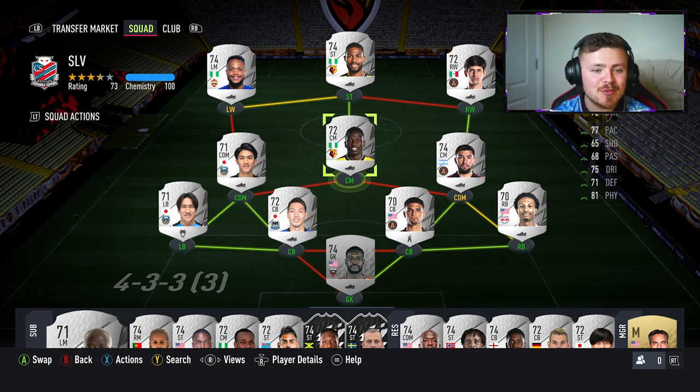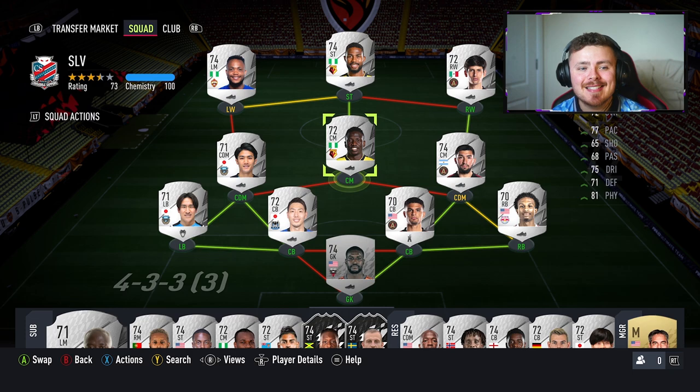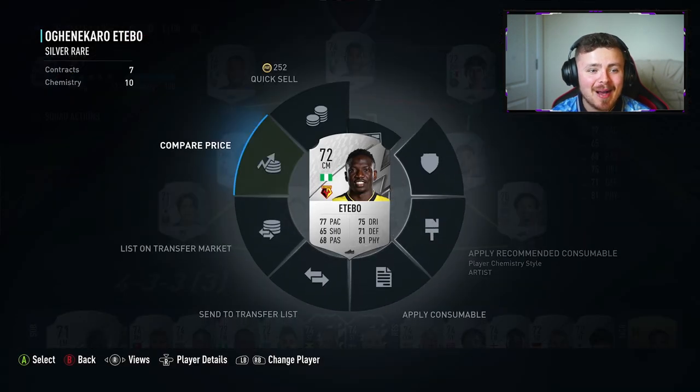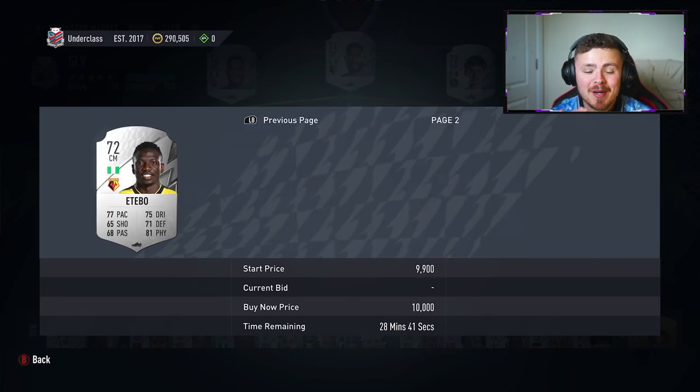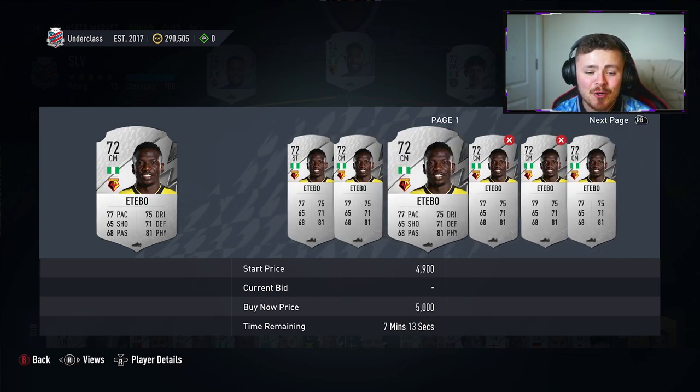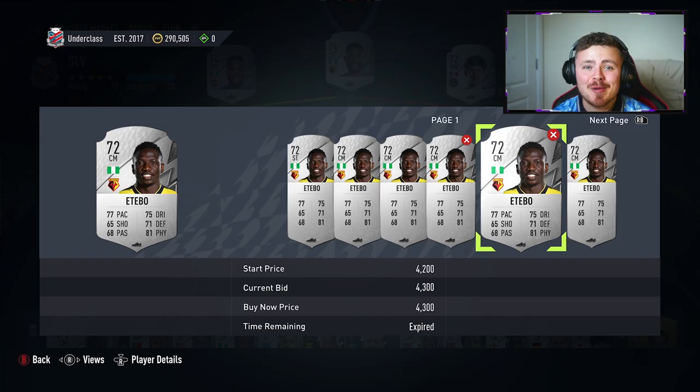A lot of players in the top five leagues — the Premier League, Bundesliga, La Liga, etc. — tend to be on the premium side, like Tebow and Dennis. They have a nice hyperlink which allows you to create awesome-looking hybrid squads. But their prices are going to go up and up with the release of Silver Stars. The cheapest buy now for this card is already 4.3k and they're getting snapped up instantly.